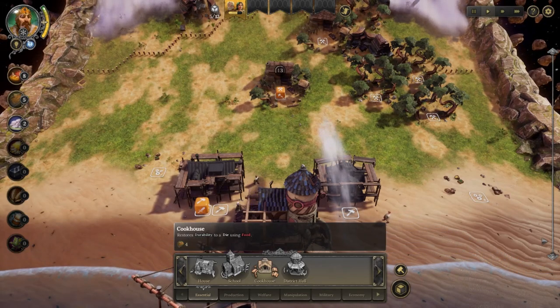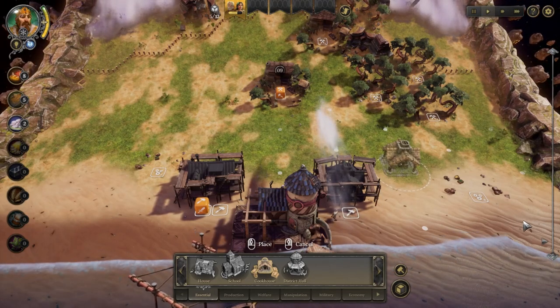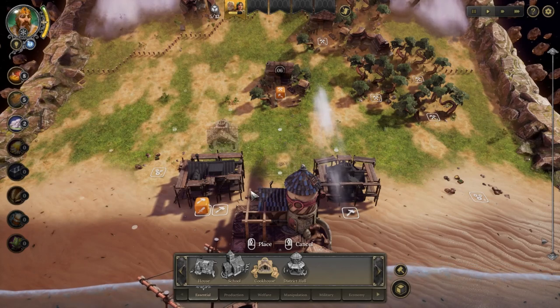The Cookhouse is very important — it gives you the ability to replenish a die when it's getting low on durability. I'm going to place it here.